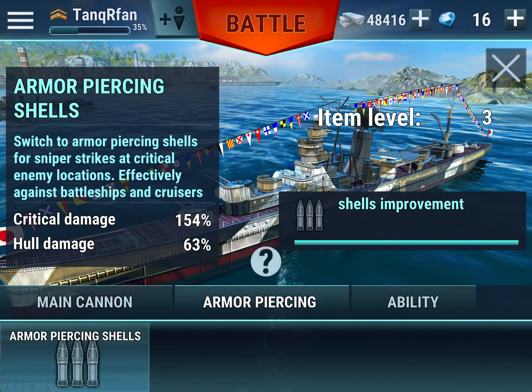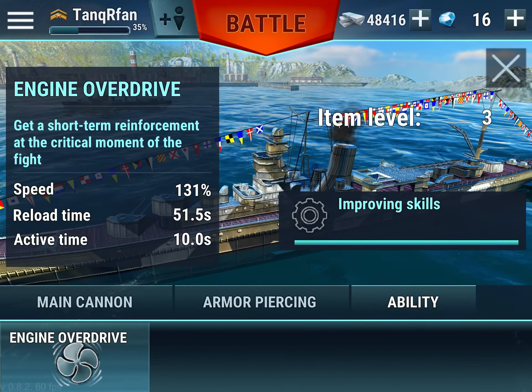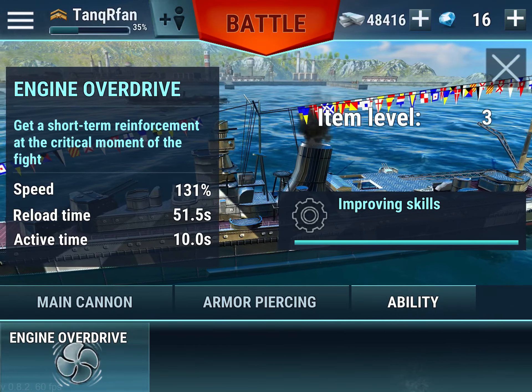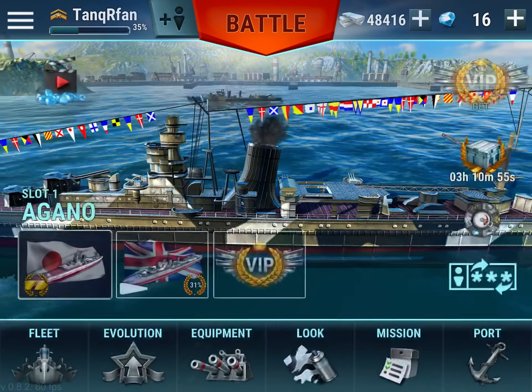Armor piercing shields: critical damage 154, and hull damage 63%. Engine overdrive at max: speed 131, reload time 51.5, and active time 10.10 seconds.